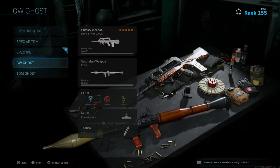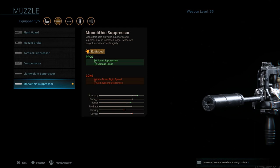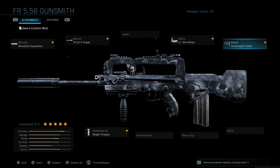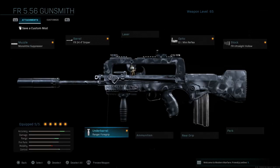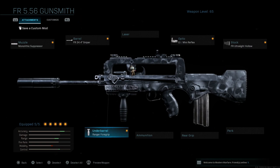The next class is going to be with a suppressor. We're going to run the monolithic suppressor, which gives sound suppression, damage range, but cons to aim down sight speed and aim walking steadiness. We use the same FR 24.4 sniper barrel, the GI mini reflex, and the FR ultralight hollow stock again. With this class I like to go with the Ranger foregrip — for some reason when I run a monolithic suppressor the Ranger feels better than the commando. It may just be a placebo effect, but something about it feels better with a monolithic suppressor.